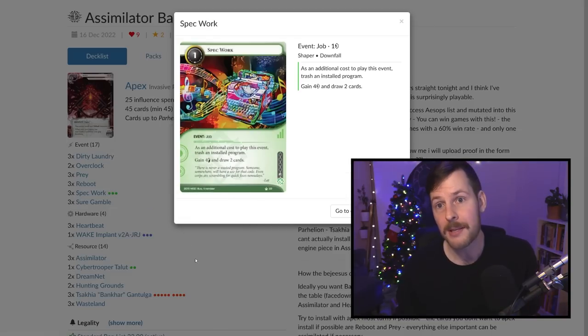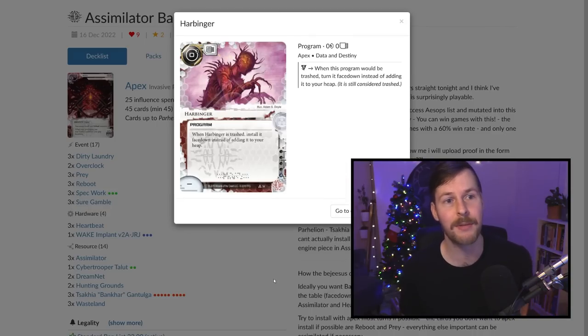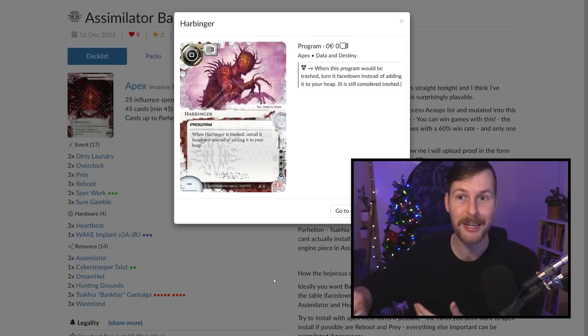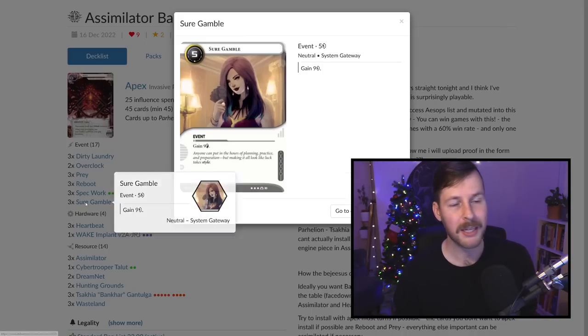We have three copies of Spec Work. This allows you to trash a program to gain three credits and draw two cards. Specifically in Apex, you have three copies of Harbinger. Harbinger takes no MU, takes up no credits, and when you trash it, it goes and gets installed face down. It's a really good card because it counts as two trashes on a single install — really good for the whole Heartbeat engine. You can Spec Work this card and still have something to trash later. We also have three Sure Gamble because it's Sure Gamble.